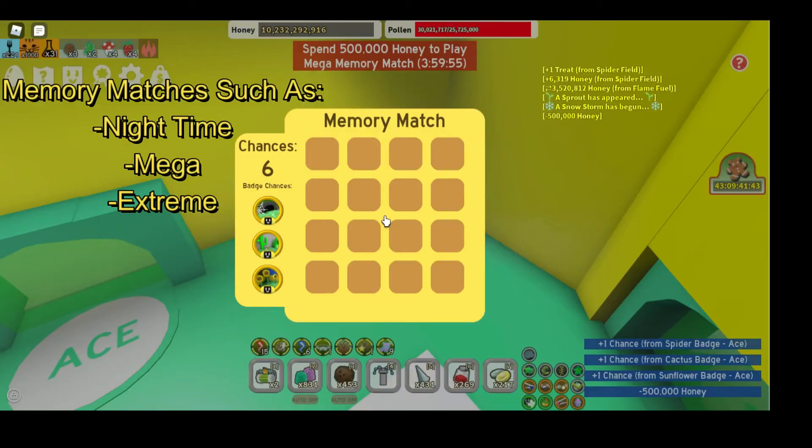Memory matches such as the Nighttime, Mega, and Extreme memory matches give Stingers when matched.